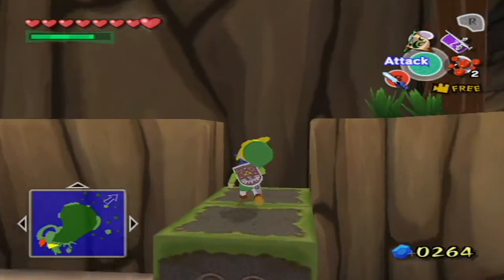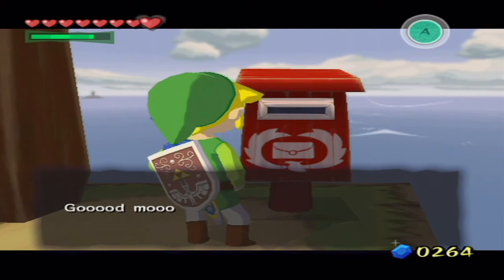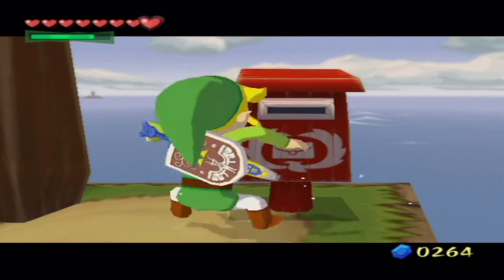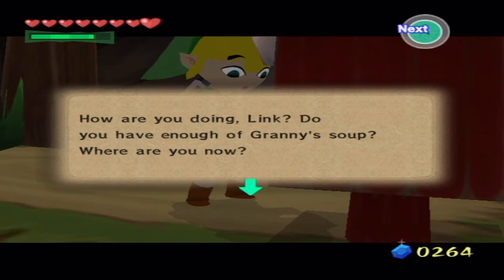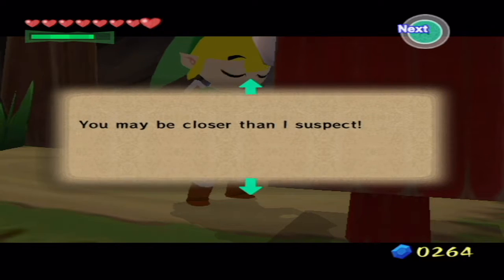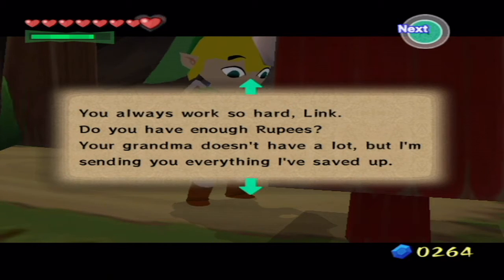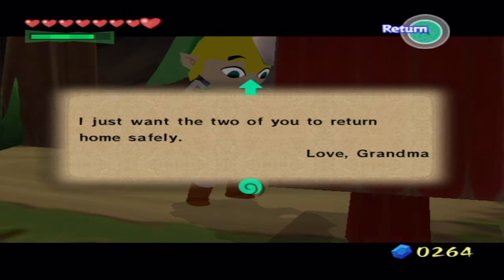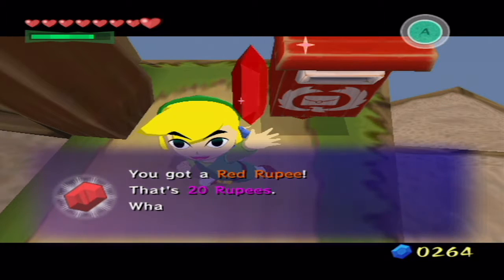Let's go ahead and check our mail first because apparently we have some letters. Good morning! Letters for Link - we have two letters. The first one is from Grandma: 'How are you doing, Link? Do you have enough of Granny's Soup? You always work so hard, Link. Do you have enough rupees? Your grandma doesn't have a lot, but I'm sending everything I've saved for you. I just want the two of you to return home safely. Love, Grandma.' Well, that's nice - Grandma sent us a letter filled with 20 rupees!